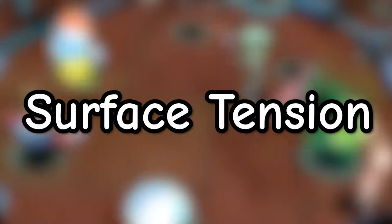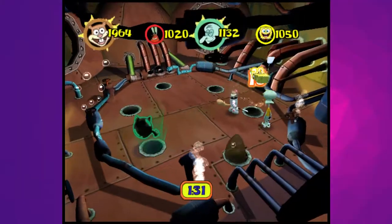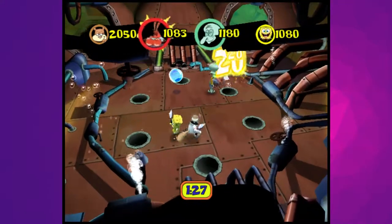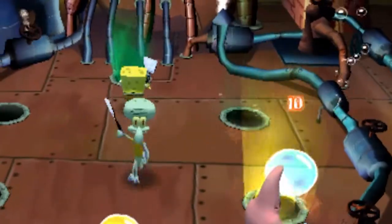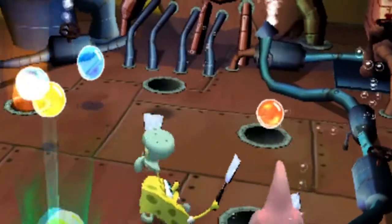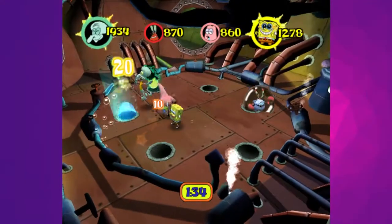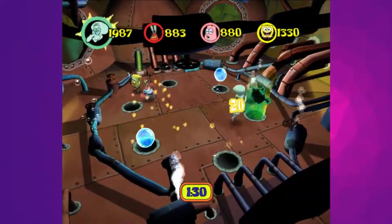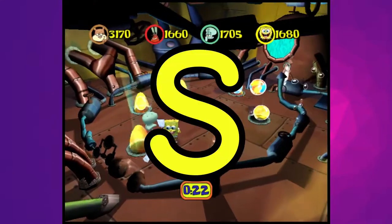Surface Tension is a very simple concept, but it has a lot of depth while remaining simple and enjoyable. I love the sound of the bubbles popping, and if someone falls into a hole they'll end up in a bubble as well, and you can pop that for a lot of points. It gives this audition a frantic and fun atmosphere while keeping all contestants in the same proximity, further encouraging the chaos. Undisputed S tier. Surface Tension is like pizza — pretty sure most people will find it good at the very least.